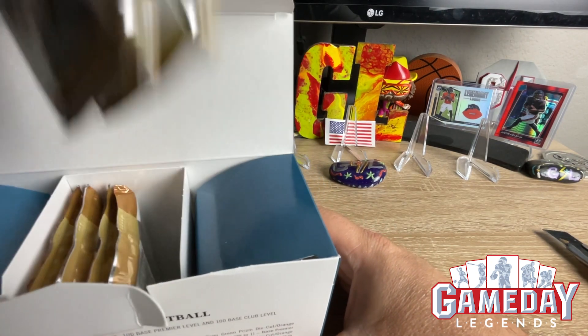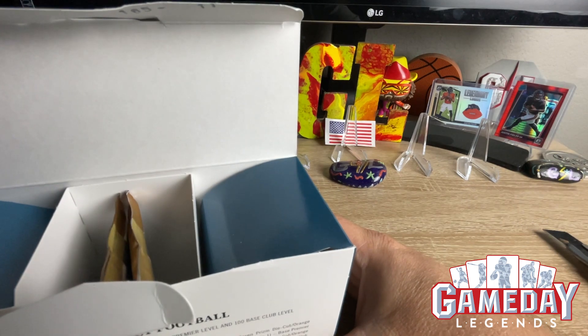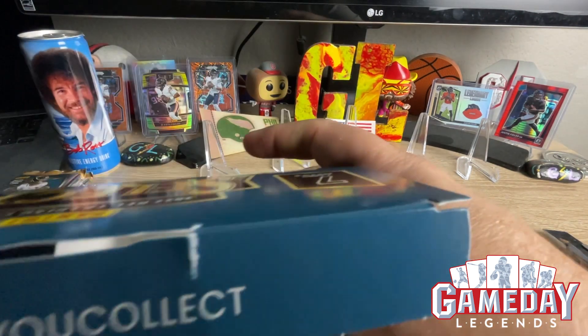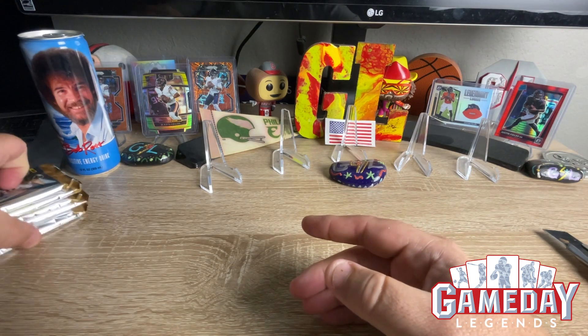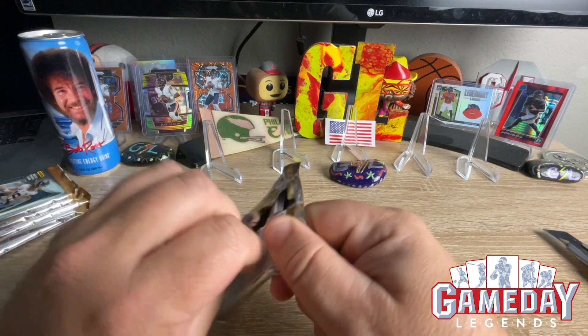We got 2, 4, and 6 packs. Nothing on the outside — nothing, nothing, nothing — and there's an awesome security tag down there at the bottom. Hopefully that means something good. First pack up.